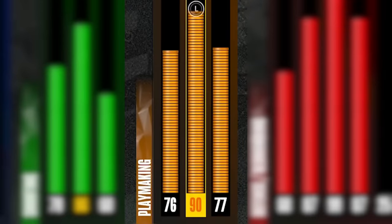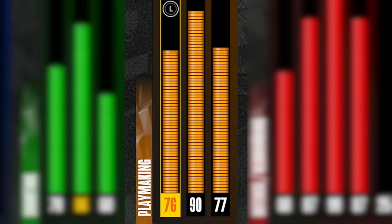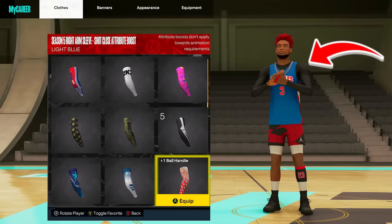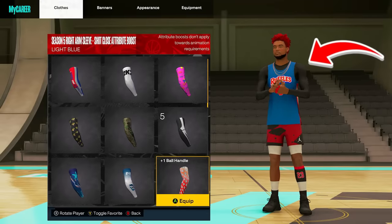Now if I had a build with a 99 ball handle, I would be able to have a 140 ball handle rating, but we don't have that, so we'll go with this for now. Then I'm going to equip a plus one left arm sleeve and a plus one right arm sleeve, both for my ball handle.